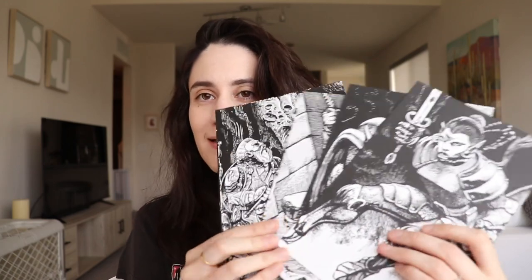Hey everybody, this is Kelsey from the Arcane Library. Today I'm going to walk you through a new adventure I have out that you can get totally for free. It is in the Shadow Dark Game Master Quick Start Guide, which is part of this whole Quick Start set. It has a player's guide, a Game Master's guide, and pre-made characters with cool art on one side and all the stats on the other. You can get a digital version completely for free on my website, thearcanelibrary.com.